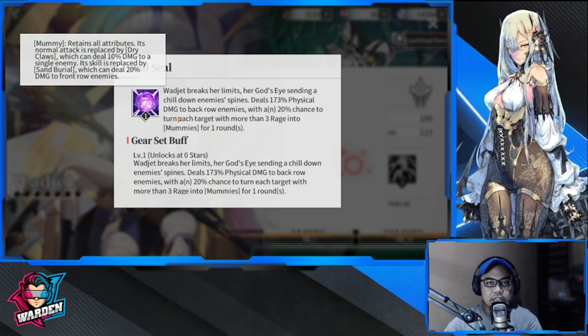So basic attack and back row is her specialty. Her special has an N times 20% chance to turn each target with more than three rage into a mummy. If a target has three rage, there is a 20% chance they would be turned into mummies. The mummy retains all attributes but its normal attack is replaced by Dry Claws, which deals 10 damage to a single enemy.